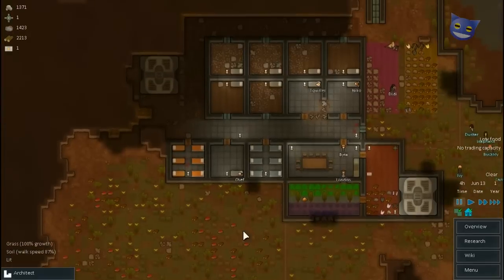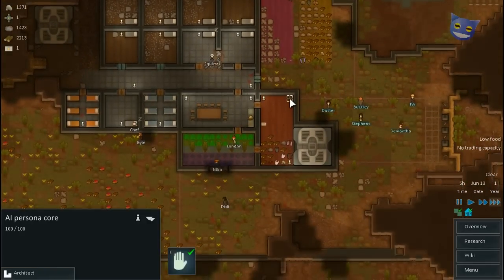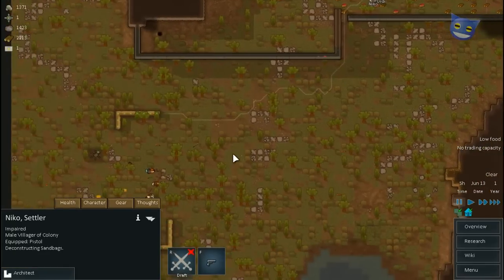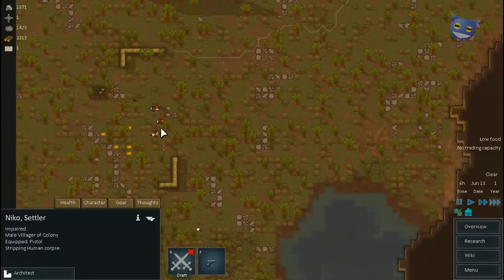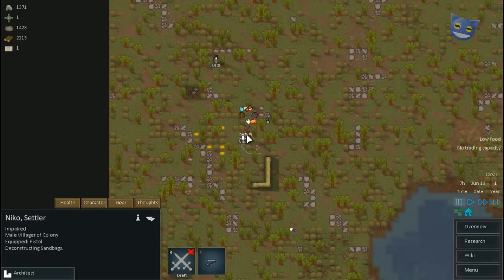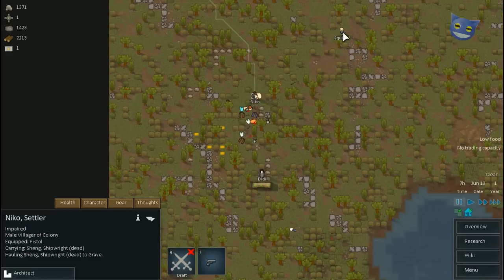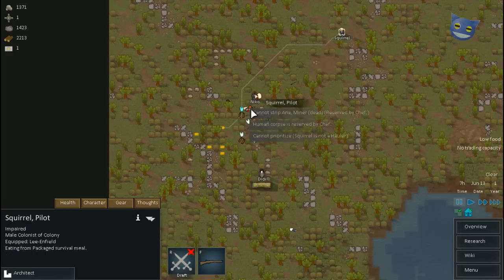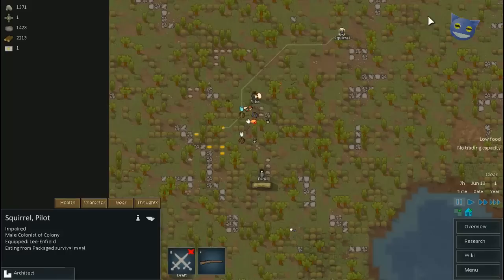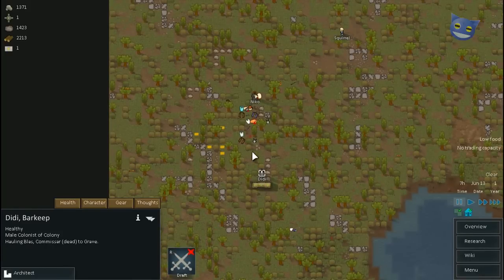Right, what we'll also do is claim all their stuff and then actually just deconstruct it and use the materials. Once everyone's had their breakfast — excellent, we've got the AI Persona Call. What I actually want you to do is strip this person, and this person, and this person. And then I want you to bury them. Diddy, I need you to bury the dead.